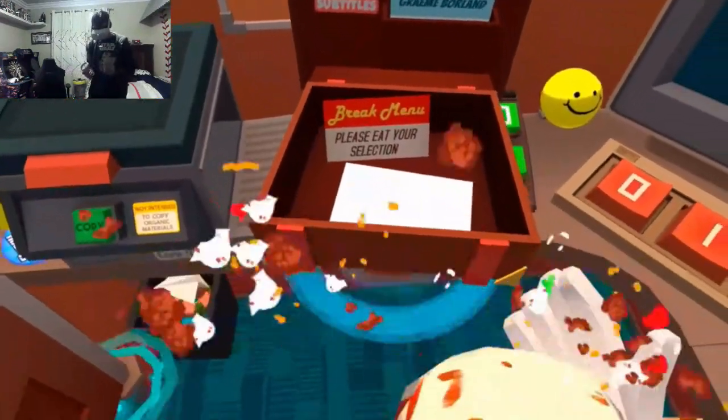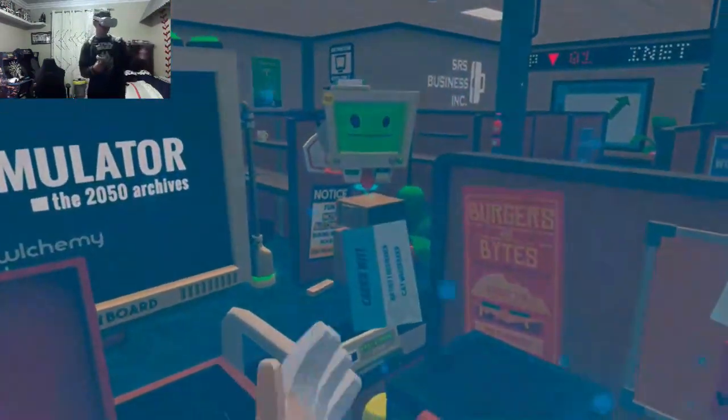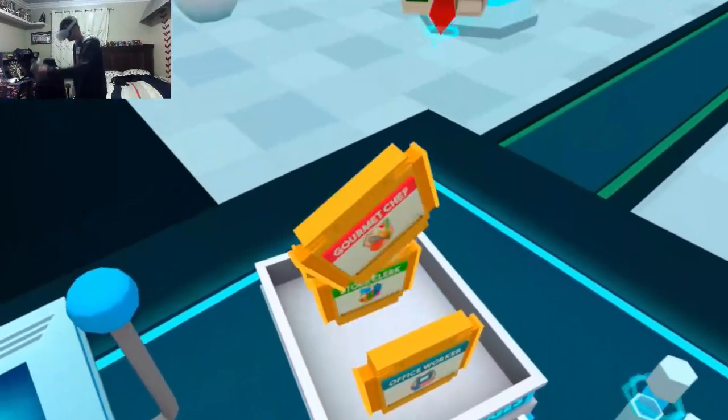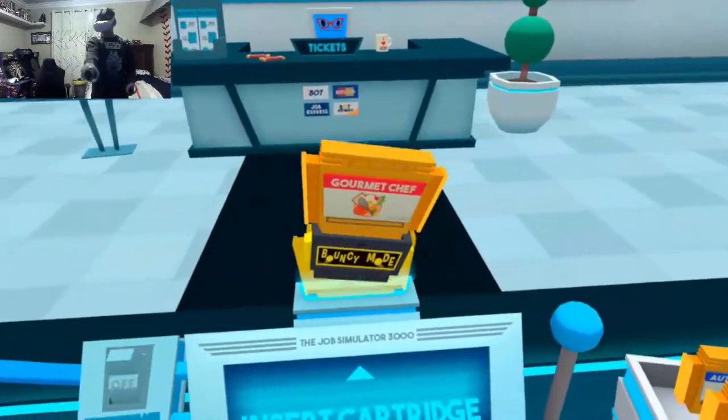Alright, let's see what the bouncing one is - I guess it'll probably make everything bouncy. Hello human, grab a cartridge from the tray and let's get to work. Let's plug it into the kitchen one.